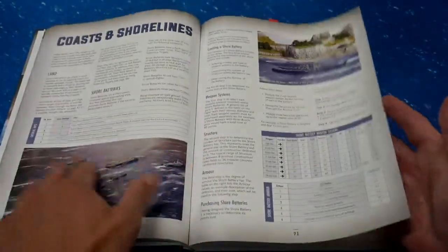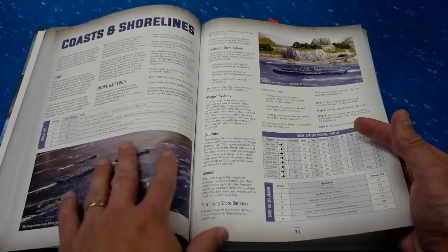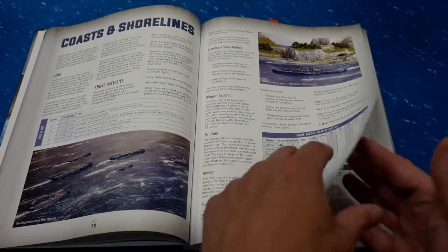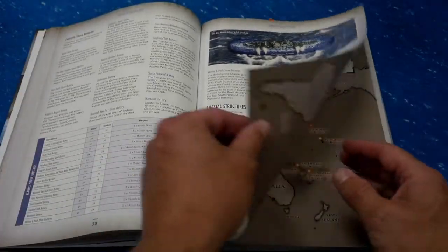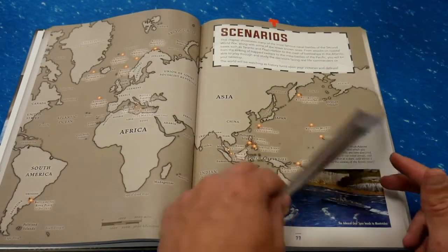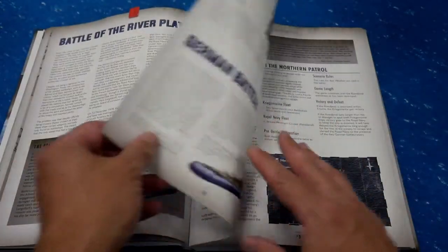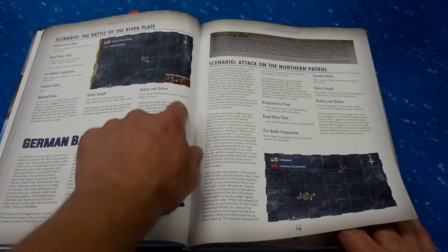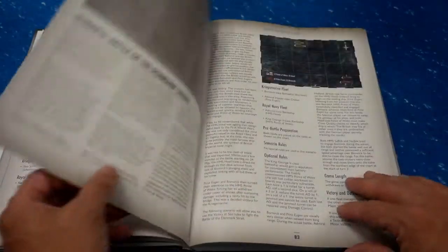There are also more advanced rules about coasts and shorelines and how close you can get to a shoreline — that's if you get into playing with terrain. Then we have scenarios, which are based on actual battles during the war, and they give you how you set up your ships and what you're trying to do based on the scenario.